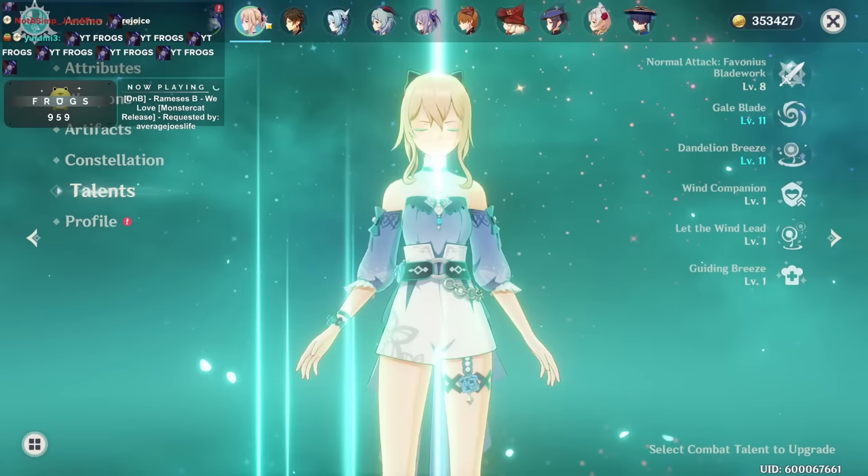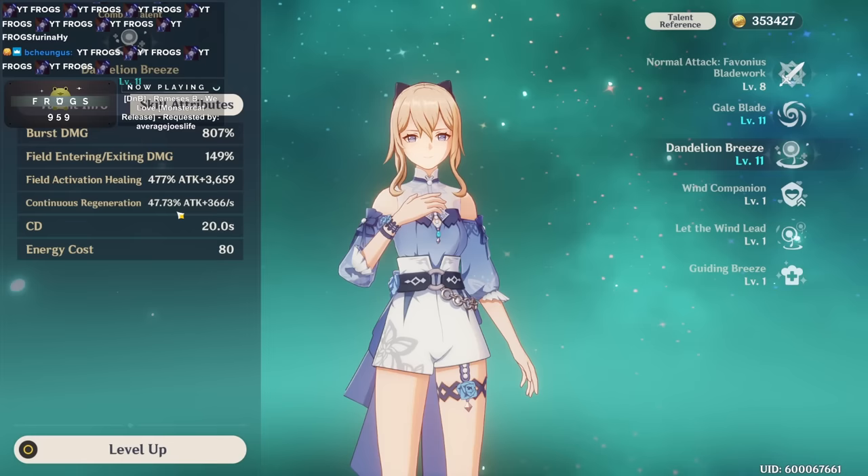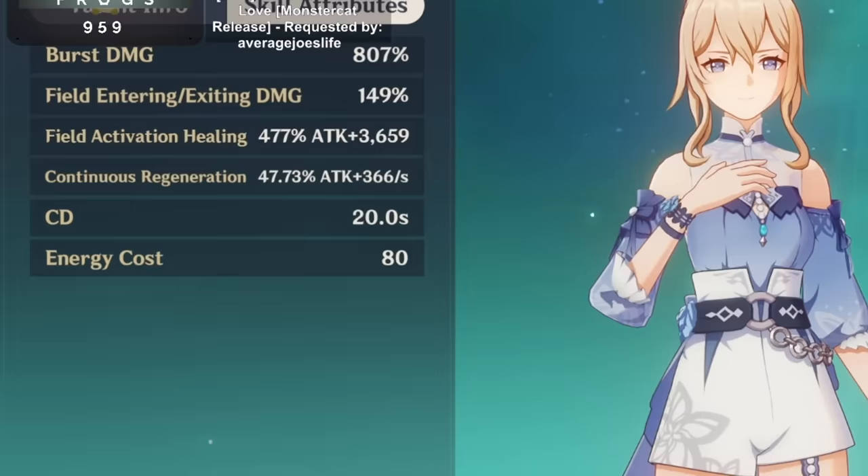We want to use the best of both worlds. Jean is here because her burst not only has a huge burst of healing for your team, but the active character also gets continuous regen, which is nice. So even while your team is continuously getting their HP drained, the person on the field taking damage from enemies will also be healed over time while Furina is doing her thing.